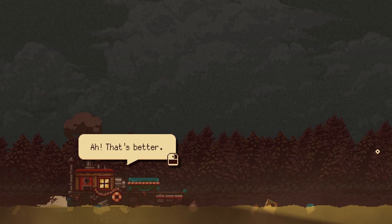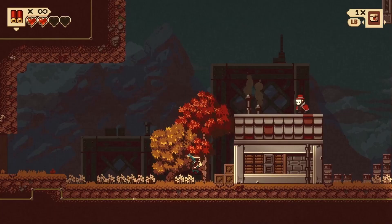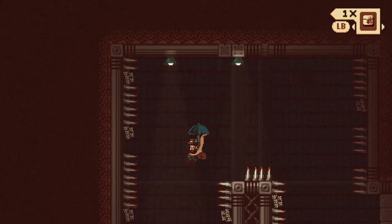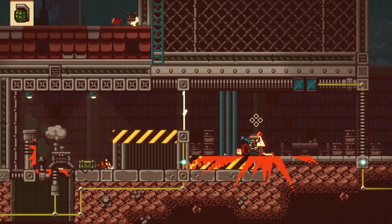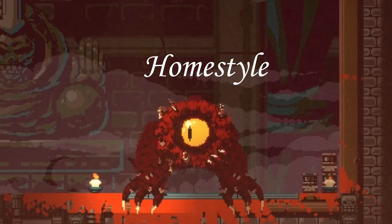The demo first appeared during PAX West in 2022 and has since been available on Steam, where it's still free to try out today. It takes you through a small town and sewer overrun by cultist kidnappers aptly named Cult 45, and it gives you all the tools mentioned above to explore, solve some puzzles, take on a few quests, and take on a boss fight against a giant meatball.